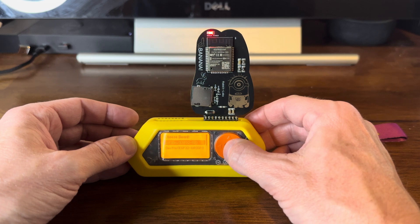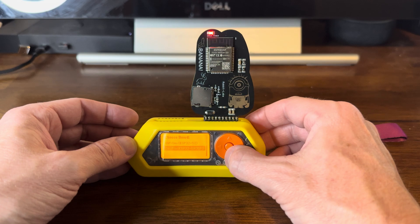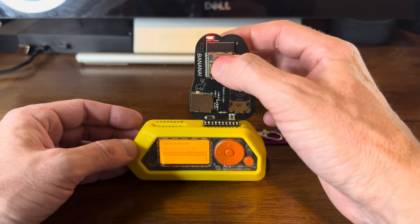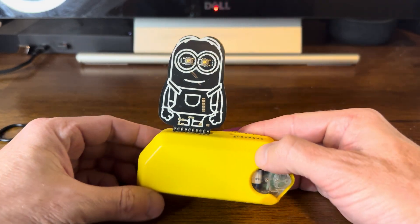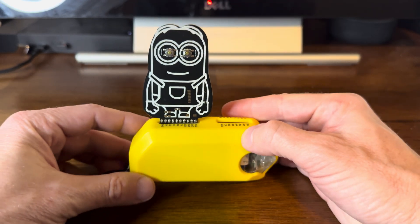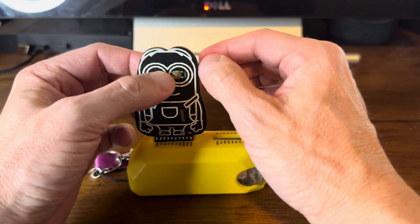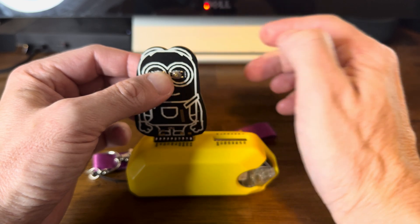Quick Flash. Dev Pro. Now before I do this, I want to go to these eyes over here. I've got my boot and my reset eyes. I hold down boot, I press reset, I let go of reset, I let go of boot.